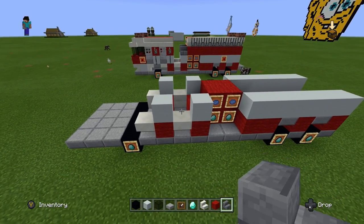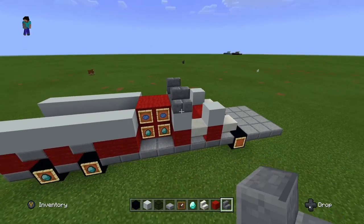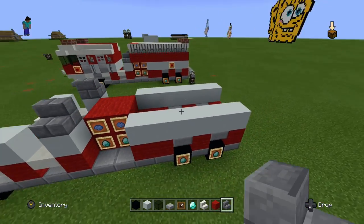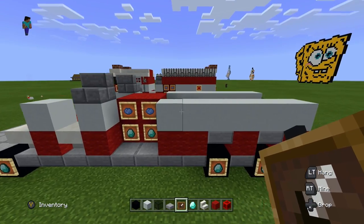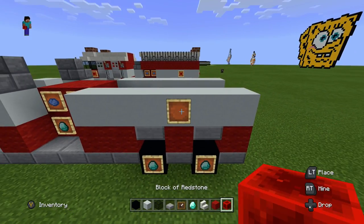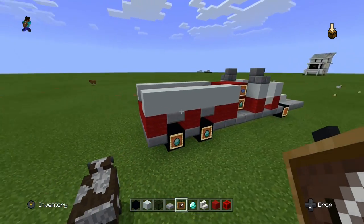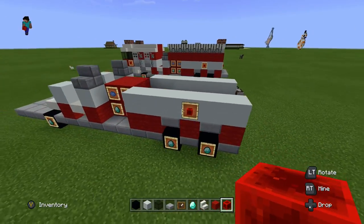The next thing is to get out our stone brick stairs and put down two stone brick stairs normally on these blocks — not upside down. Now we're going to work on the back side first. We get out our item frames again and go to the white concrete block in between the two back tires — put one item frame down and fill it with a block of redstone. That's going to be one of our lights. Do the exact same thing on the other side. When you're done, it should look just like that on both sides.